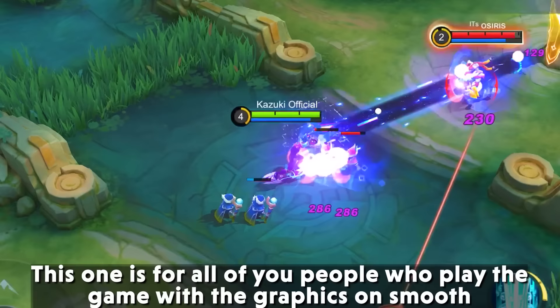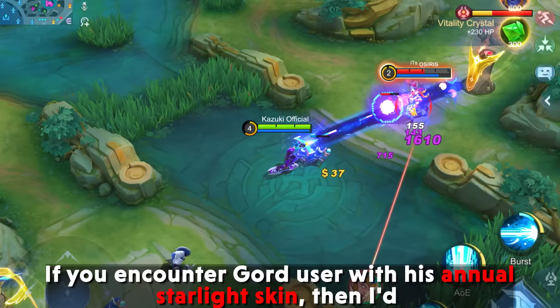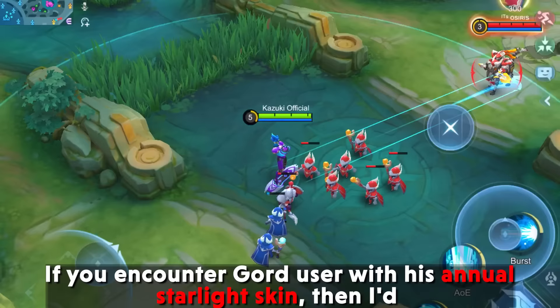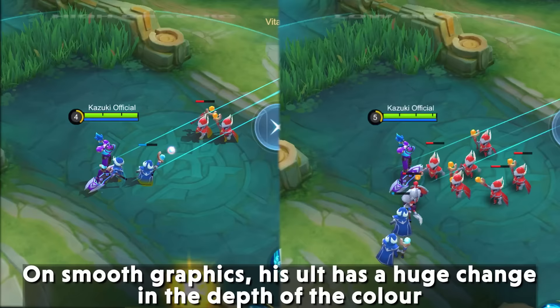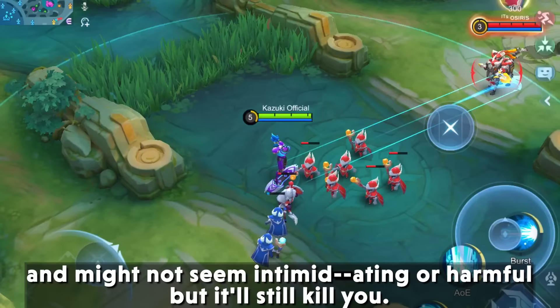5. Gatotkaca Annual Starlight — This one is for all of you who play the game with graphics on smooth. If you encounter a Gatotkaca user with his Annual Starlight skin, I would suggest you turn your graphics to max even if your phone screams no. On smooth graphics his ultimate has a huge change in depth of color and might not seem intimidating or harmful — but it will still kill you.